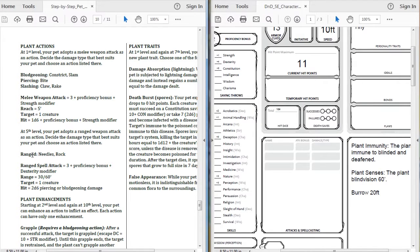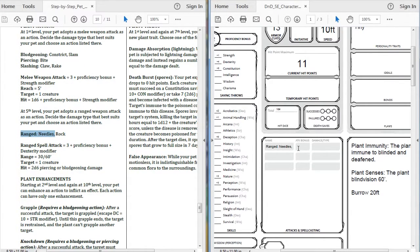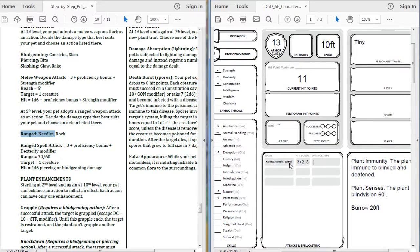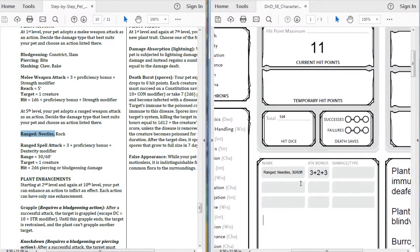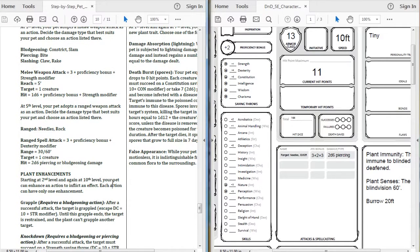Let's scroll down to the next page and pick an attack. We're going to go with a ranged attack - ranged needles. Spell attack is plus 3, plus proficiency, plus dexterity - so 3 plus 2 plus 3. With a range of 30 to 60 feet. It targets one creature and on hit does 2d6 piercing damage - piercing because they are needles and they do pierce.